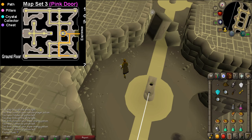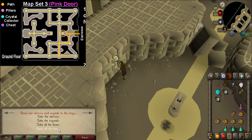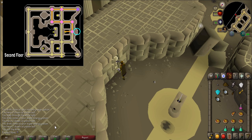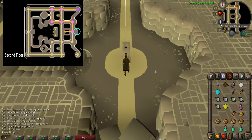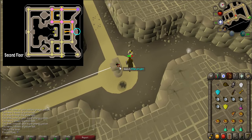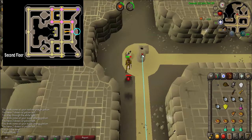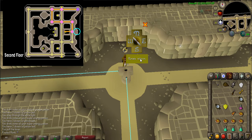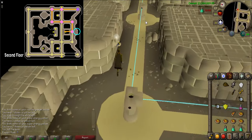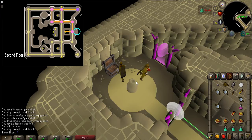Now open up map set three - Pink Door. Go back to the crystal collector, pull the lever and collect the items inside. You should receive four mirrors and a yellow crystal. Place a mirror in the pillar nearby and rotate it to face the beam north. Follow the beam north to the next pillar, add a mirror, and rotate it so it faces west. Go west to the next pillar and place a cyan crystal. Continue west to the next pillar, place a mirror, and rotate the beam north. Head north to the next pillar, place a mirror, and rotate the beam east. Go east to the next pillar and place a yellow crystal. Continue east and go through the pink door and collect from the chest. You should receive two mirrors.